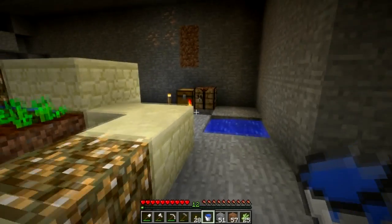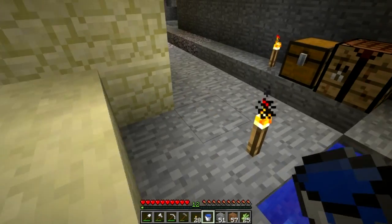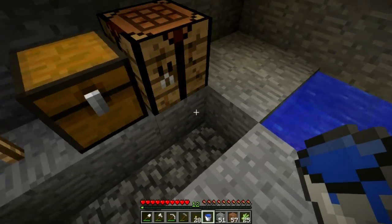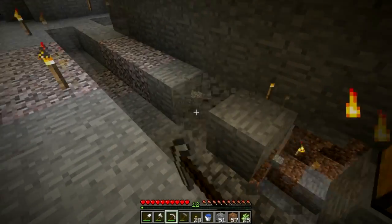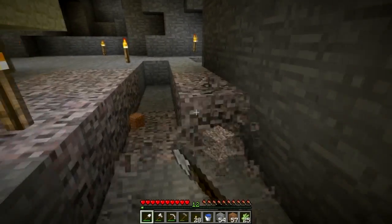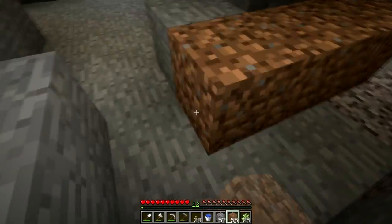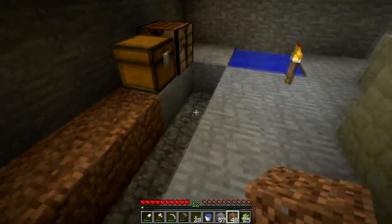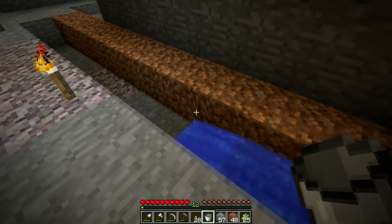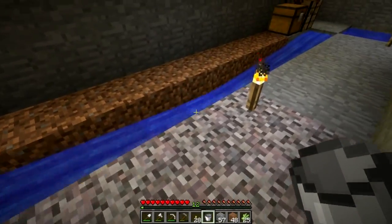Along the edges — the Rangers game is on, so I only had a couple minutes before that starts; I'm a big hockey fan. Along the sides we're gonna have sugar cane. Maybe some cacti, I'm not quite sure. I'm gonna need a lot of sugar cane for books for enchantments, because you need bookshelves to make higher-level enchantments.